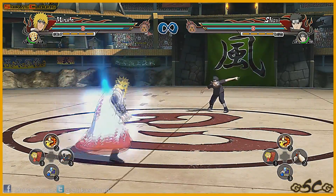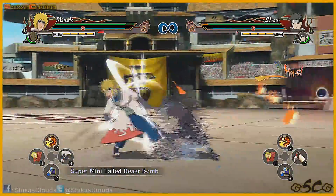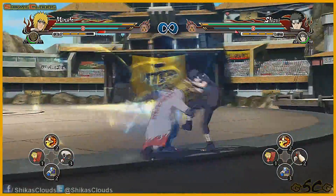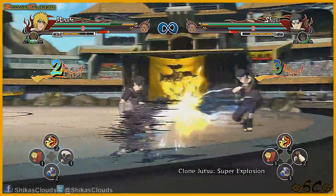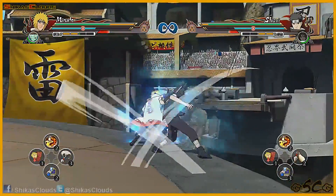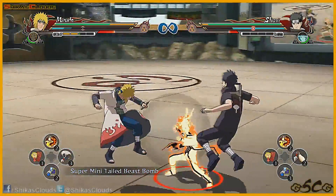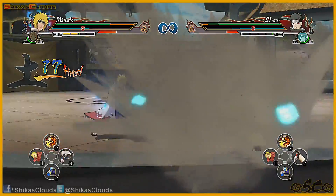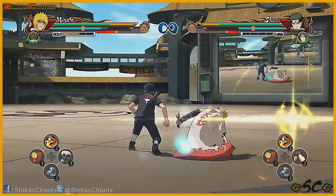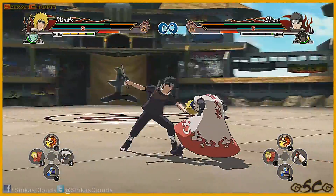I finally got to play Naruto Shippuden Ultimate Ninja Storm 4 for the PS4 at Comic-Con. There were two demos — one being a very old build, and the second one being a more recent build with Gamakichi versus the Juubi, which we've seen in the latest Naruto Storm 4 trailer. Before I talk about that build, let's go to the first demo, which was Hashirama vs. Madara — the first gameplay teaser we saw for Storm 4.